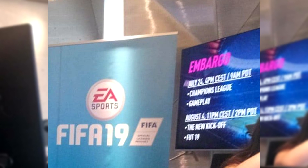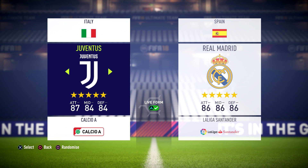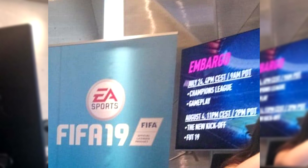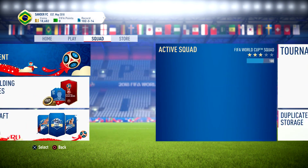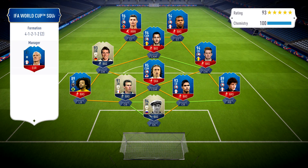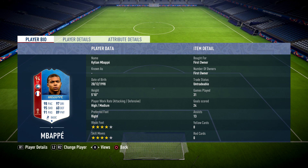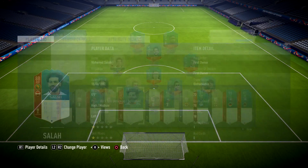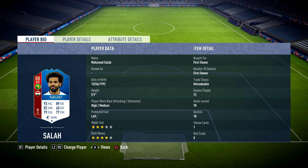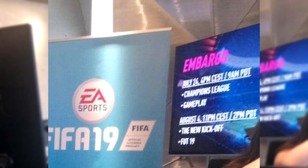We also have August 4th, which is in a couple of weeks, when we're gonna be getting the new kickoff modes including Europa League and more. We're also going to get some Ultimate Team gameplay - FUT 19 - so we'll see all the new cards, the new design, new pack opening animations, and probably some new icons. Hopefully Steven Gerrard and Cruyff will be legends as they were sort of announced at EA's FIFA 19 press conference. Let me know in the comment section what you most want to see fixed or added into FIFA 19 Ultimate Team.